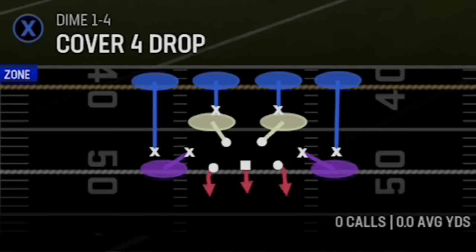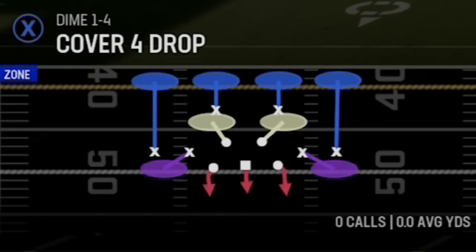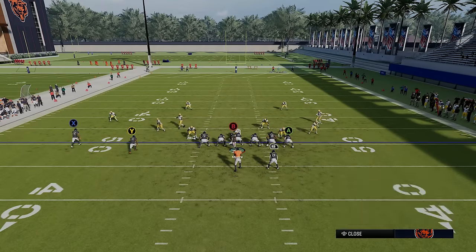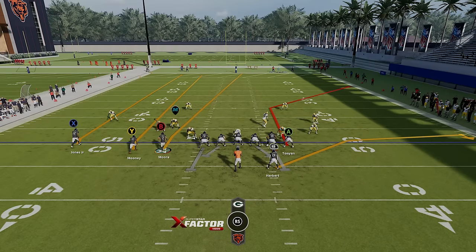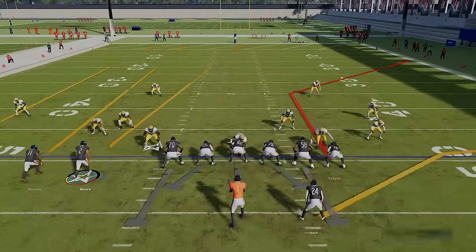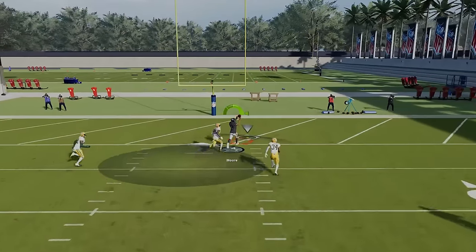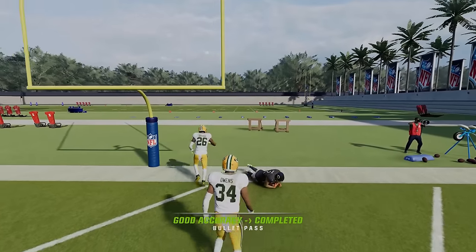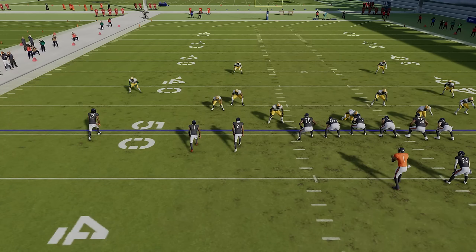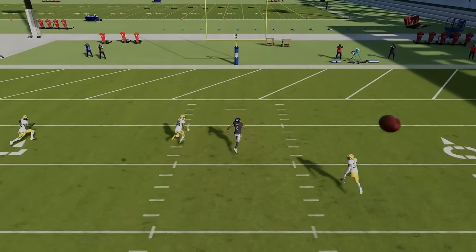Last but not least we have regular cover four, which is one of the hardest defenses to hit a one-play touchdown against in the game. Just like cover two man, this is best run from somewhere toward the center of the hashes rather than a hash mark — being on a hash mark in this particular instance works against you. Everything else is the same setup. The B receiver splits the safety — just get a good pass lead and go right down the center. This play is like running hail mary on steroids as this receiver will get open and score a one-play touchdown against every single defense in the game.